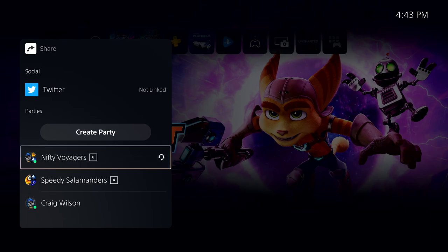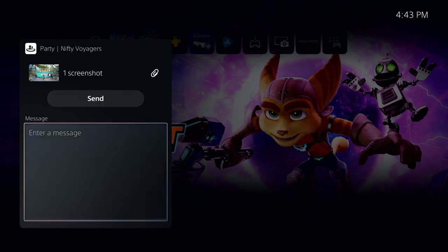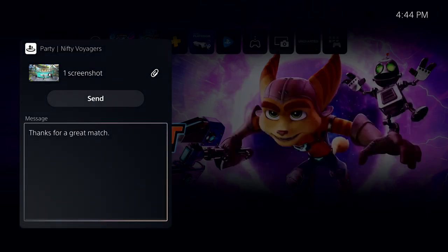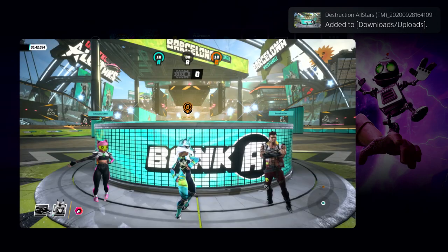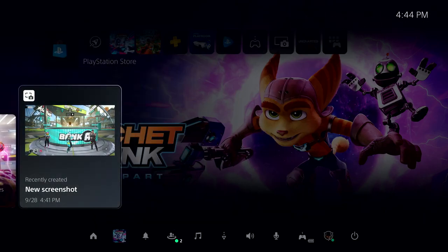Remember, parties are bigger than just voice chat now. So I'll select one of my favorite parties here. Let's attach a quick message — the DualSense controller makes this really easy. PlayStation 5 supports voice dictation in a number of languages, so you no longer have to type messages with the keyboard if you don't want to. Simply select the microphone button. And here's a cool detail: if my friend hasn't yet played the activity where I captured this media, and the game's developer thinks that activity might contain spoilers, they'll receive a warning before they view it.